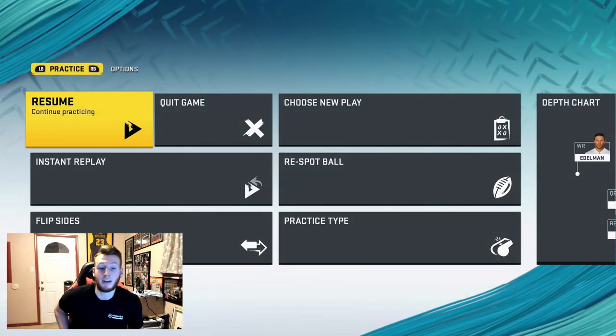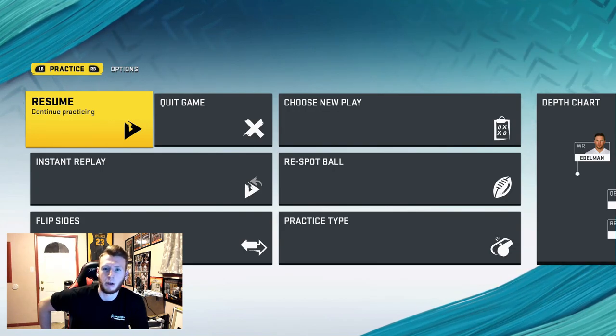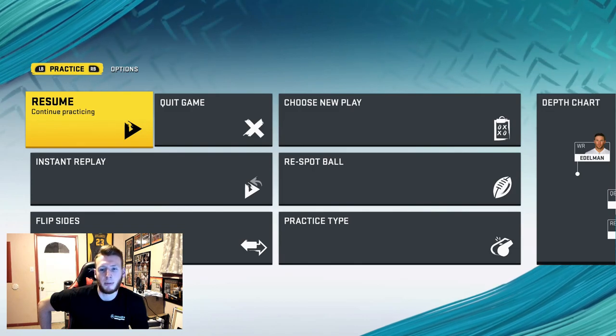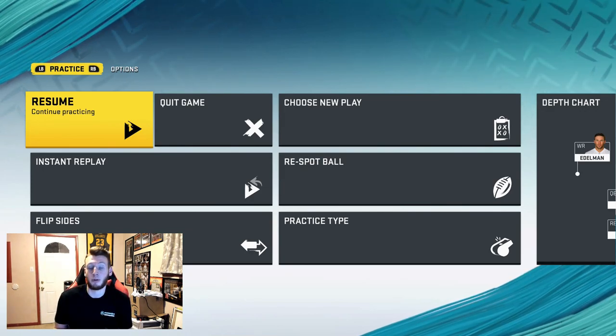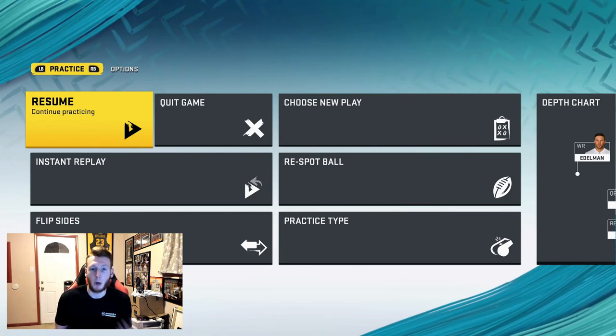I hope this was helpful for you guys. I really think it's super viable in shotgun and it'll help you under center too. If you guys can implement this into any of your schemes — whether it's dollar, 3-3-5, 3-3-5 odd, whatever it may be — this will work. It'll send whoever's not in the run fit. Every formation has run fits so you can make this work. Take it easy guys, peace.